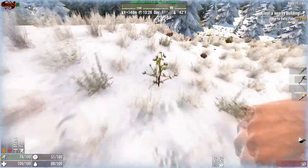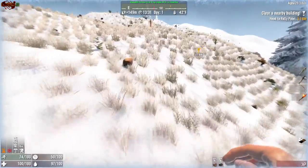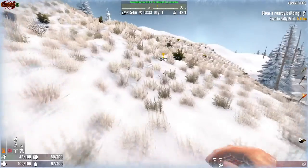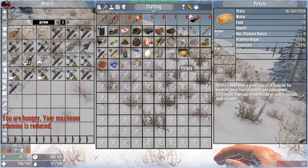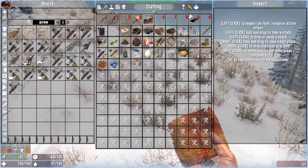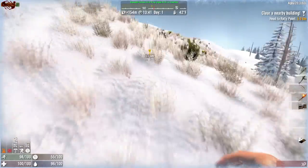We got to get more of this cotton so we can make ourselves some clothes, because right now we're running around butt-ass naked. What time is it? It's 1:30, we have five kilometers. Holy shit — it even made us further away than before.